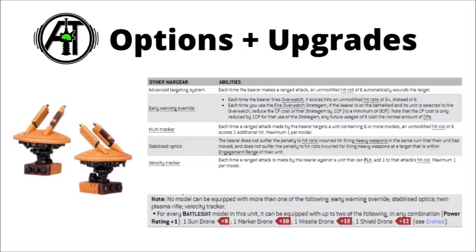The other unique one is stabilised optics. This one allows you to move and shoot with no penalty to firing heavy weapons, something that really is quite relevant to broadsides as they are infantry, and unless you're in Mont'ka, you won't be able to move and shoot without taking penalties. It also eliminates the penalty for shooting in combat. In general though, I'm a little bit less enamoured by this one — if you really want mobile broadsides that shoot well on the move, Mont'ka generally gives you this for free. My first preference will be advanced targeting system, just for flat more damage output for no extra cost, though velocity tracker definitely has its merits if you are expecting loads of fly units in the meta.